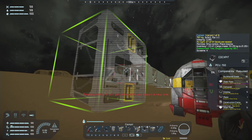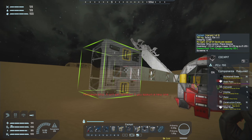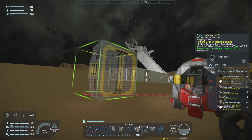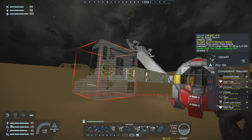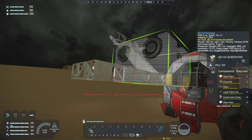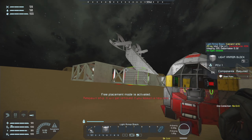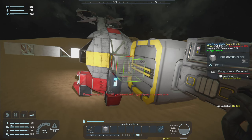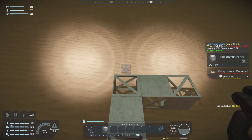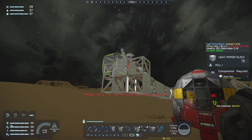So we're going to start with the cockpit. I'm not the best at rover designs — I'm a little bit rusty at Space Engineers. I built this little ramp here so I can get up there. Built that and then we're going to build on this.